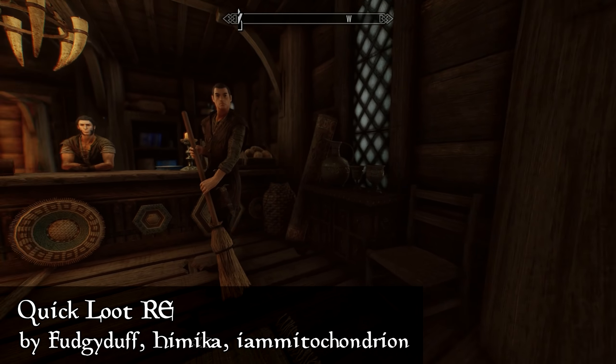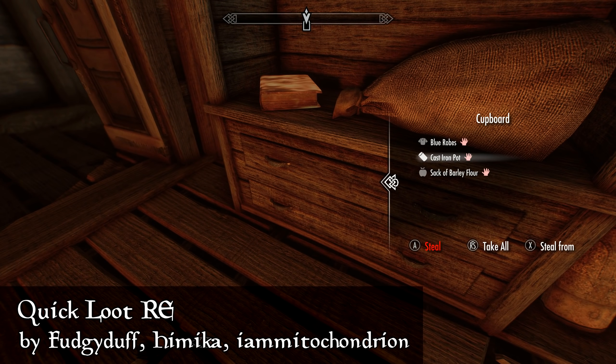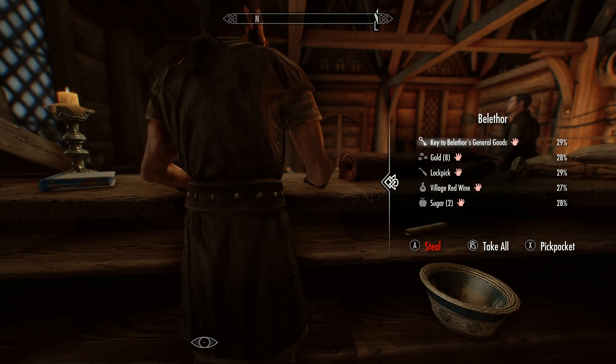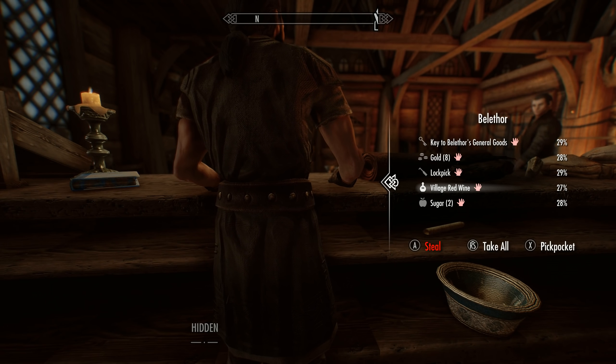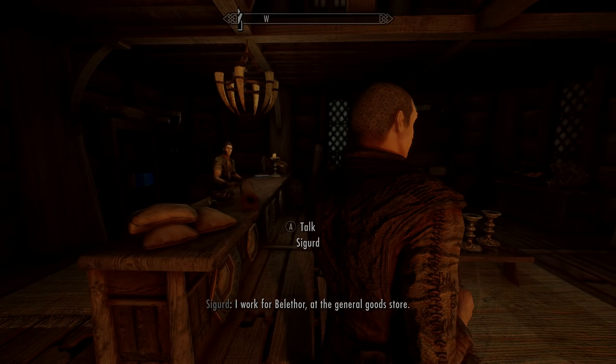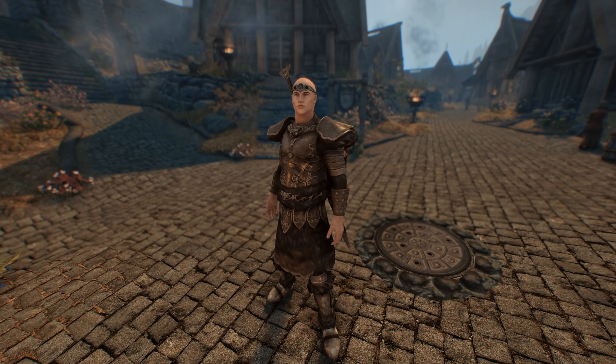Last but not least is a mod you've seen throughout the video — Quick Loot RE. It adds Fallout 4's looting system to Skyrim, so instead of opening a container or dead body to search it, you just look at it and select what you want to take. This is one I honestly can't play without anymore.